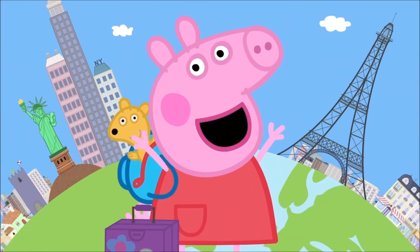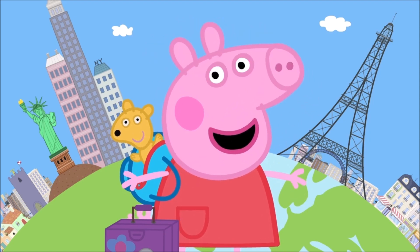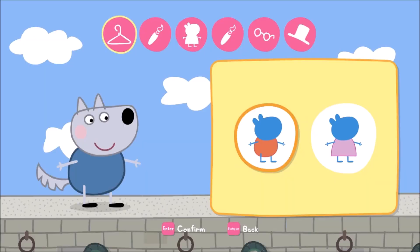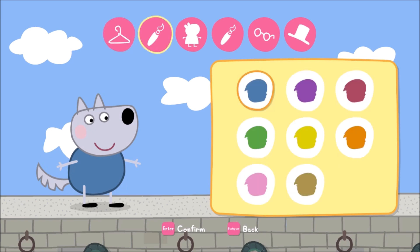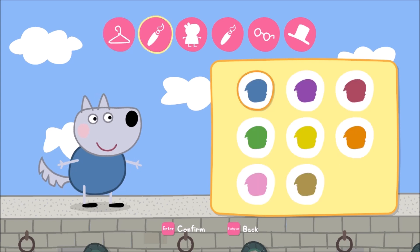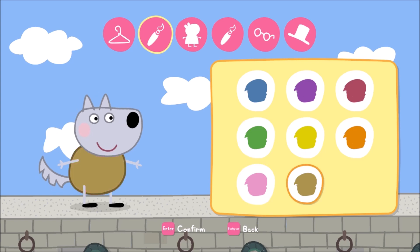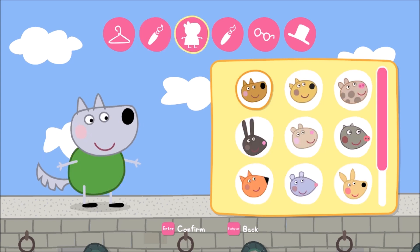Welcome to my new video game, new friend. First things first — pick the clothes you're going to wear. Which color would you like them to be? Perfect.